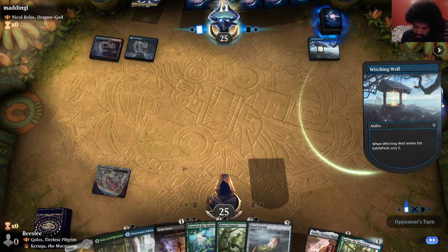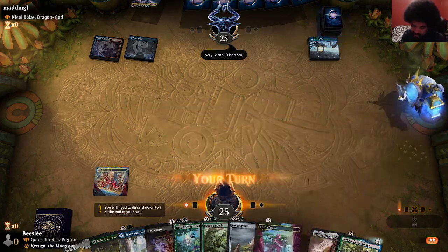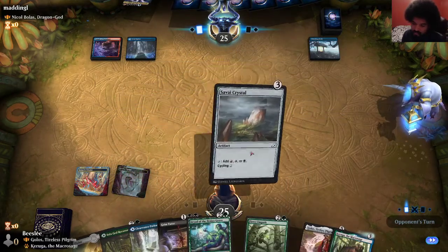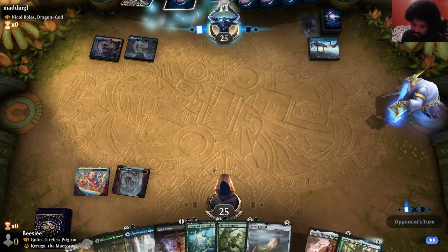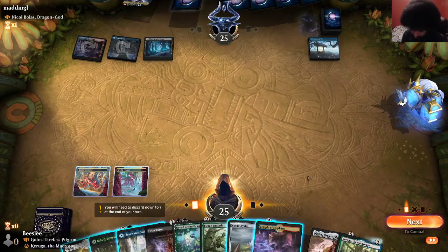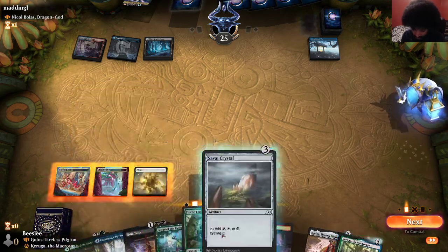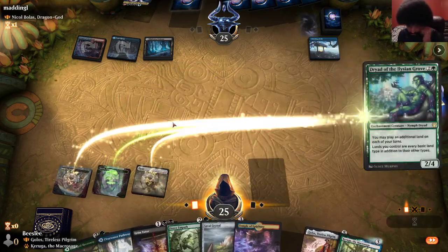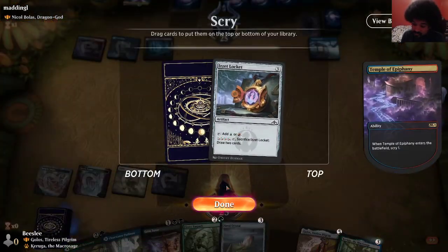Your first two lands being tapped is fine, but the next three you don't really want tapped — you want untapped on turn three for a three mana ramp spell, then untapped on four for Golos, then untapped on five for a seven mana spell out of hand. We don't have the seven mana spell though, but I still really like this hand. We drew another land; I'm actually going to run this out.